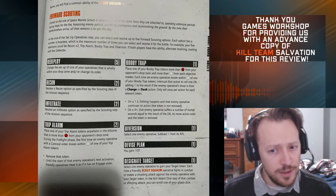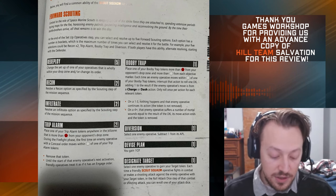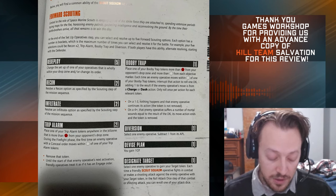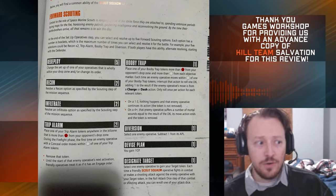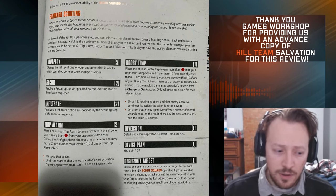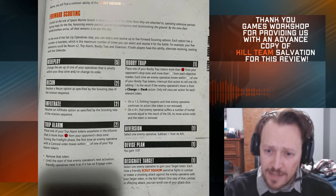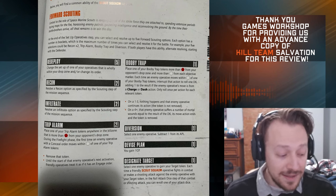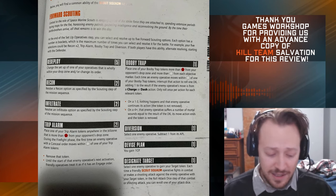Triple Arm is actually my favorite one — you can do it twice. Place one of your triple arm tokens anywhere in the kill zone more than 6 inches from your opponent's drop zone. During the firefight phase, the first time an enemy operative with a conceal order moves within the circle of one of your triple arm tokens, you remove the token and until the start of their next activation you treat them as being in gate. On a lot of boards, especially in crit ops, you can put your triple arms on contested objectives and place gunners facing those objectives, knowing that if your opponent wants to walk onto it, you're going to get shots on them. I like how it disincentivizes your opponent from moving onto those objectives.